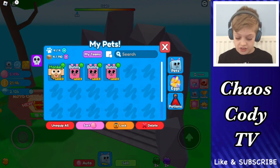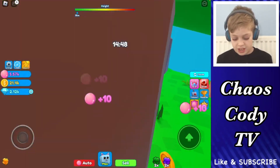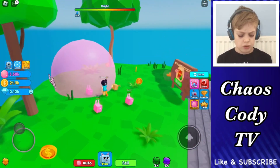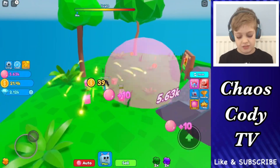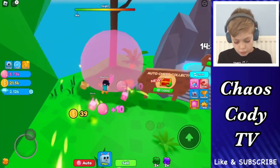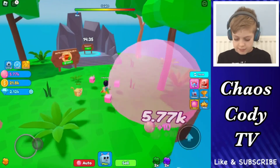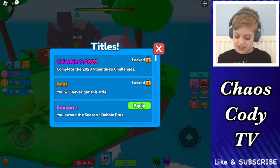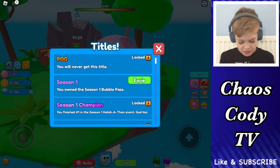You got plus ten pet slots. I thought pets equipped — that would have been really OP. So what did I even get? I've got 21,000 coins — I think that's good. Getting even more coins from here. Titles? What's this? I can get a Pog! A Pogger! So what?